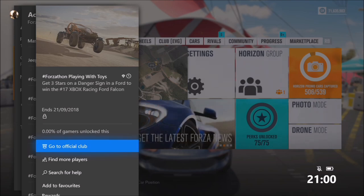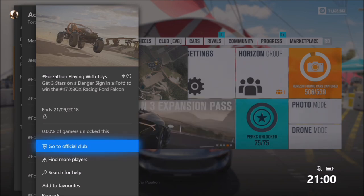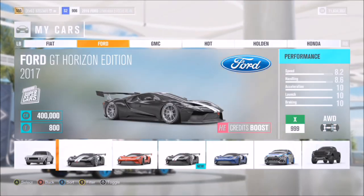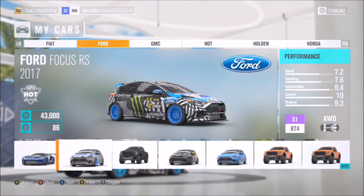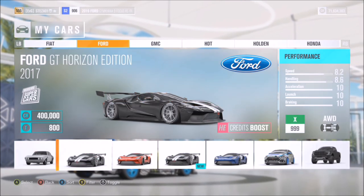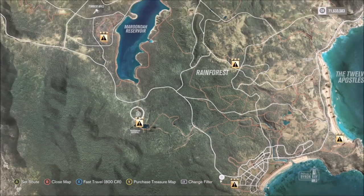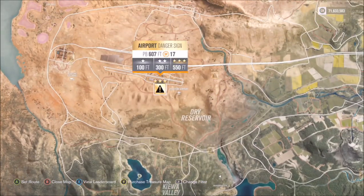Let's get stuck into the first one to win the number 17 Xbox Racing Ford Falcon. It wants you to get three stars on any danger sign in a Ford, so pick the Ford of your choice. I went for the GT Horizon Edition but you can go for whichever one you want — it does not matter. Filter the map to have a look at all the danger signs on offer.